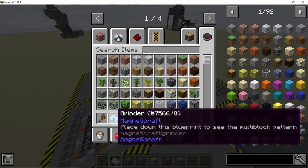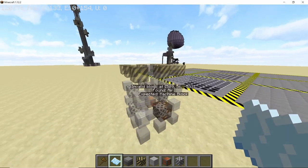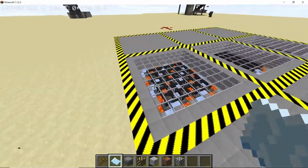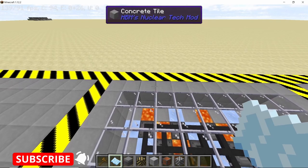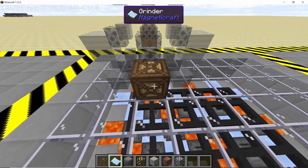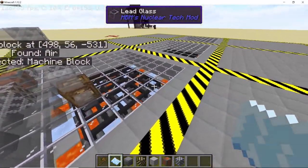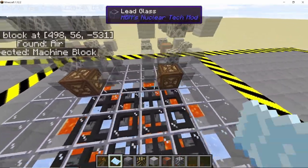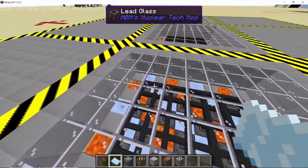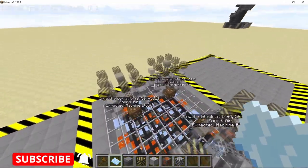Now place down a grinder from Magnetic Craft. The grinder is a 3x3x4 machine — 3x3 on the base and 4 blocks high. The brown box is the front side. Place the grinder so it is directly touching the back but one block away from the side. Place down another grinder with a one-block gap between them. Then place two more grinders facing the opposite direction so all four grinders face each other.